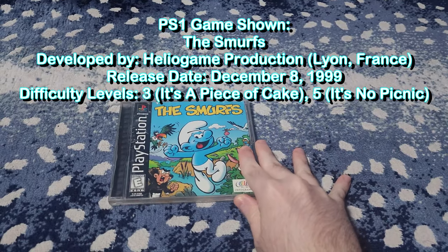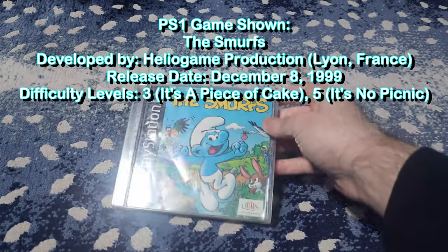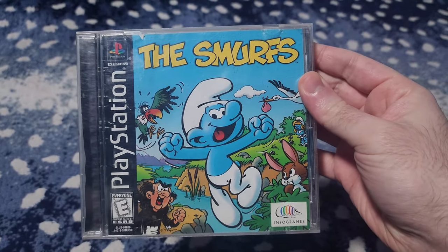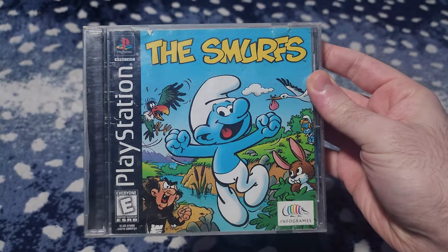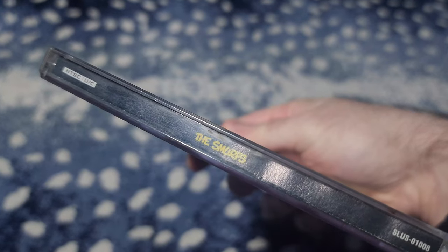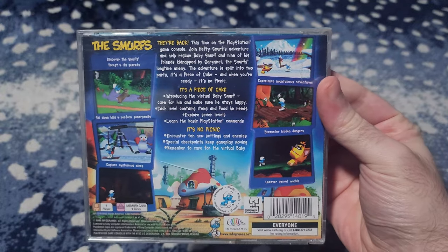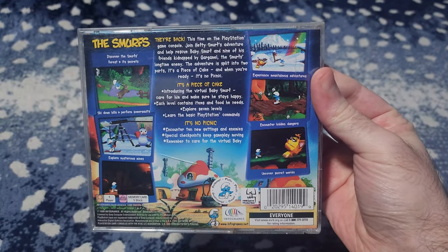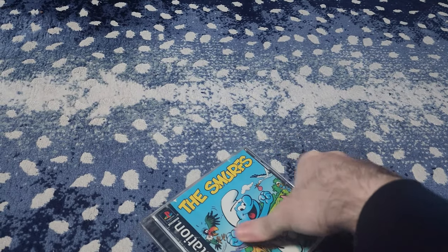In 1999, we have the PS1 version of the Smurfs. It is a 2.5D platformer, and it includes interacting with Baby Smurf. What's different here is that the game's difficulty is on a slightly easier side. Voice sound and video cutscenes are present, obviously, and the music scores and graphics feel charming for a game of this generation.